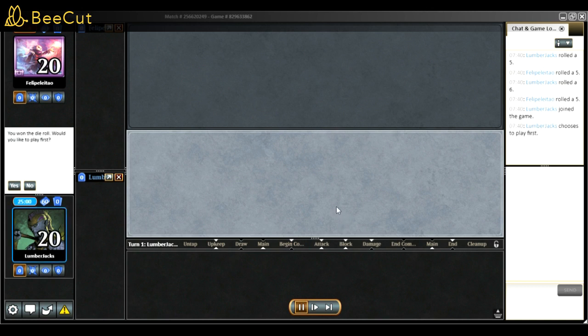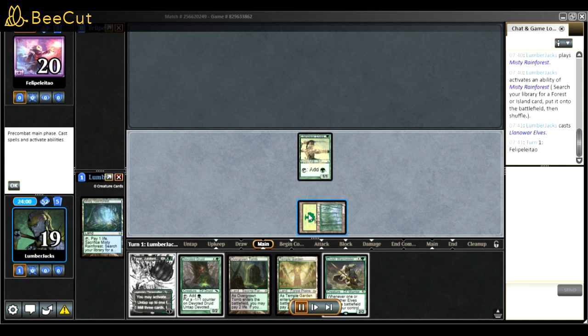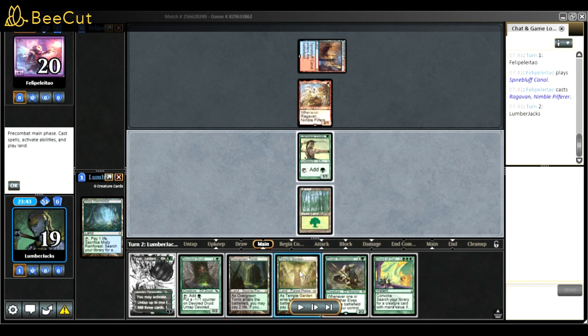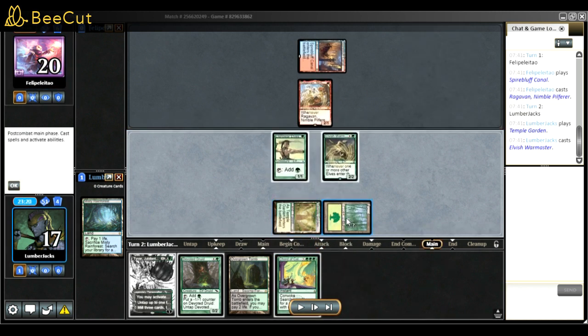Match three was against Murktide. This is a great hand - Devoted, a win condition, Tyvar - pretty much everything to combo and get the kill. The reason I went for Temple Garden and took the shock damage is because I want to maintain my life total and I want my forest for Quirion Ranger. Against a red deck I want them to waste removal on Warmaster before Devoted, so we can play Devoted and try to win.